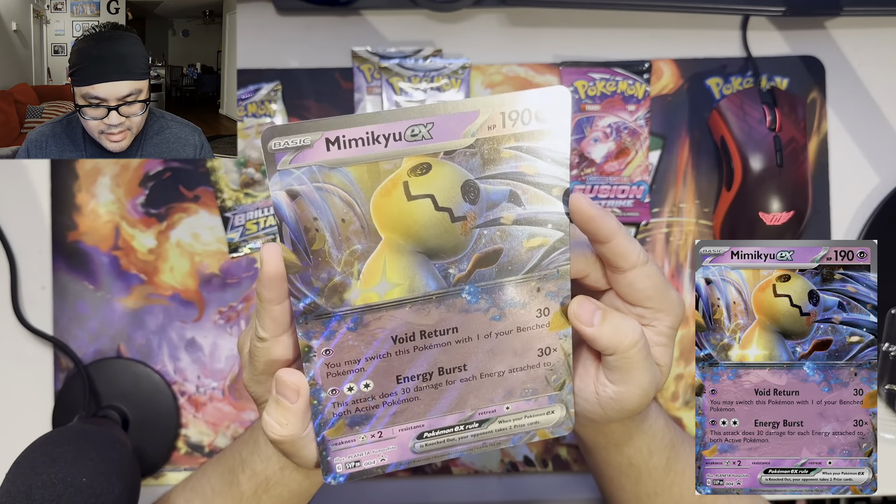This actually showcases Greavard and Mimikyu EX. These are two new cards, and you can see the new special rarity on Mimikyu EX and Greavard, which is actually from the new Paldea collection — the Scarlet and Violet Pokemon games, Gen 9.